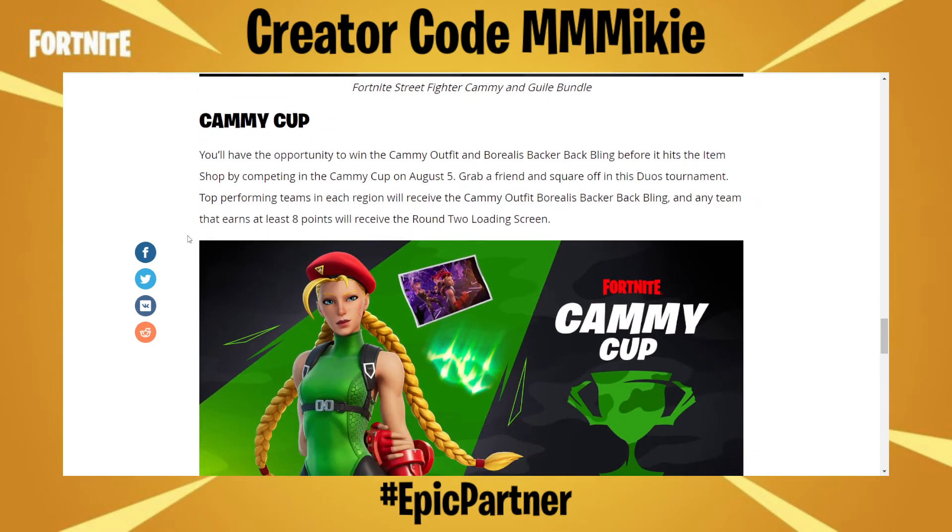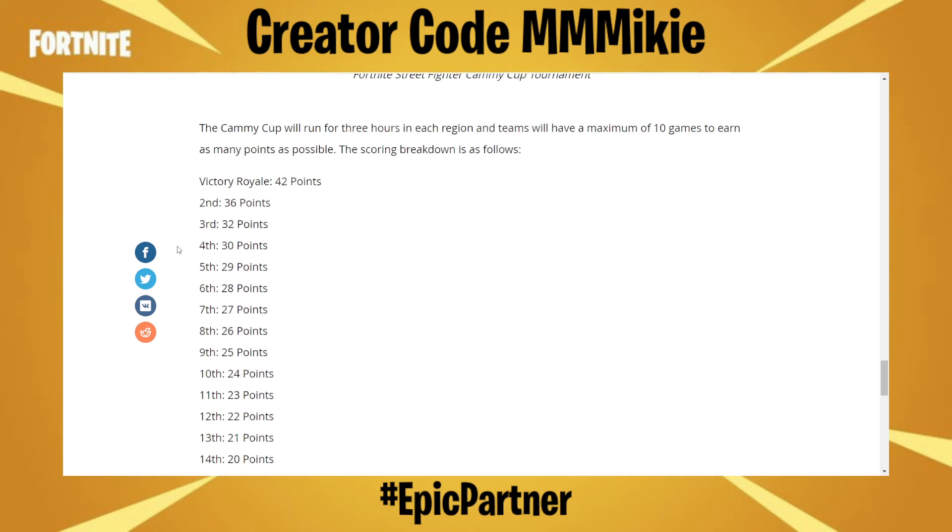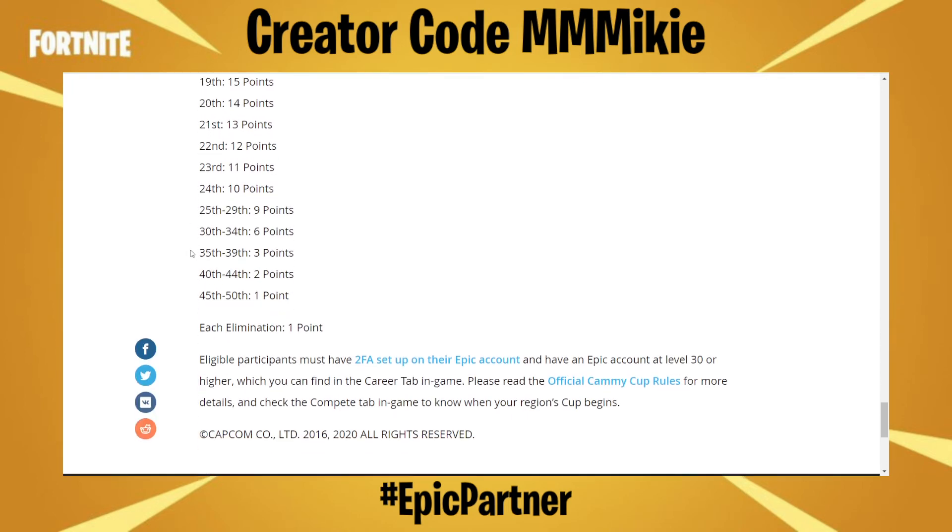Cammie Cup. You'll have the opportunity to win the Cammy outfit and Borealis Backer back bling before it hits the item shop by competing in the Cammie Cup on August 5th. Grab a friend and square off in this duos tournament. Top performing teams in each region will receive the Cammy outfit and Borealis Backer back bling, and any team that earns at least eight points will receive the Round Two loading screen. The Cammie Cup will run for three hours in each region, and teams will have a maximum of ten games to earn as many points as possible.